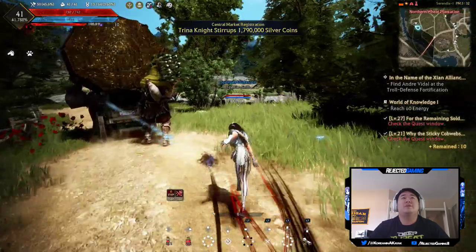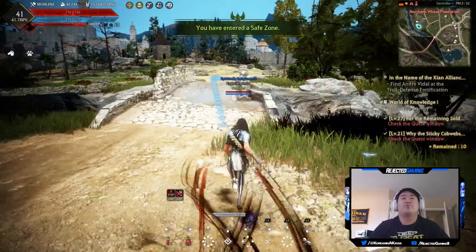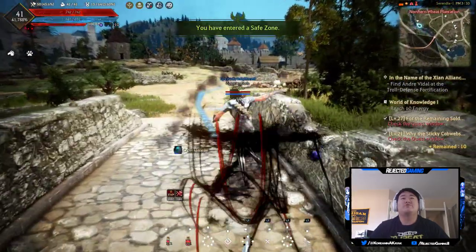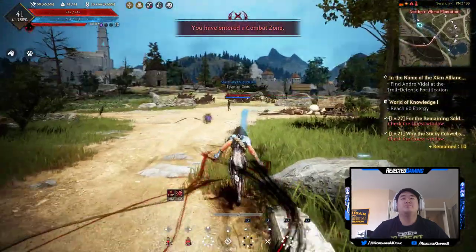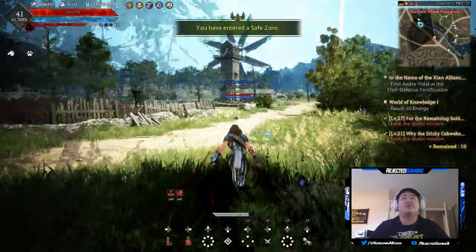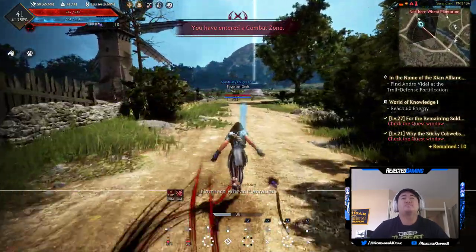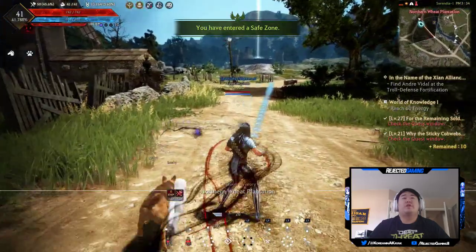I kind of decided I definitely need to get into my skills on my witch, because that's where they're important. On this character I'm just hack and slash with these different options. But on the witch I feel like I should be a little bit more tactical, get a little bigger AOE attack — stuff like that. That's what I'm waiting on.